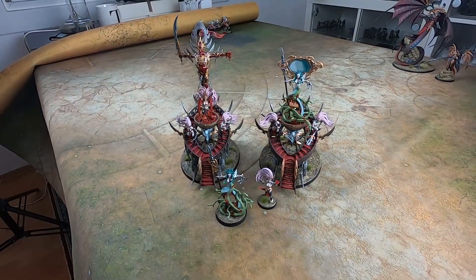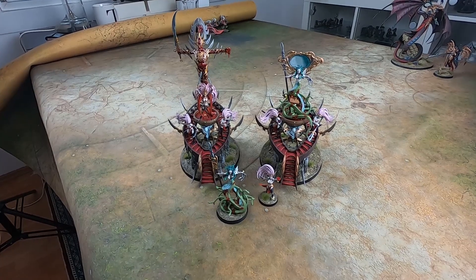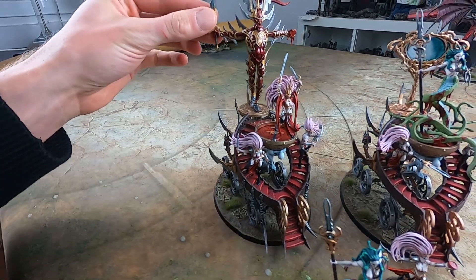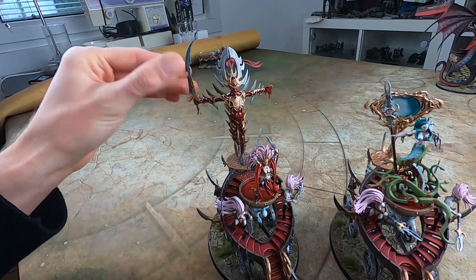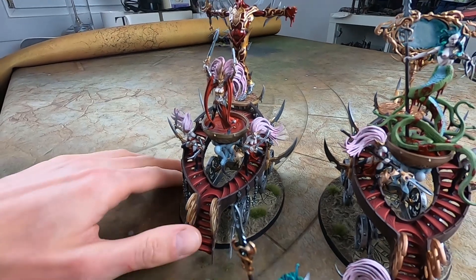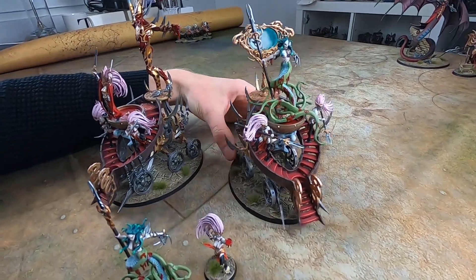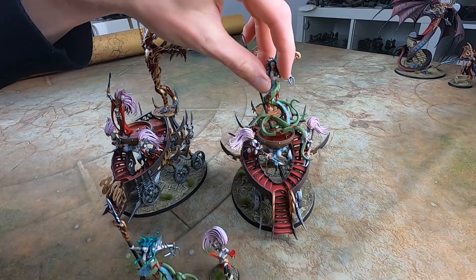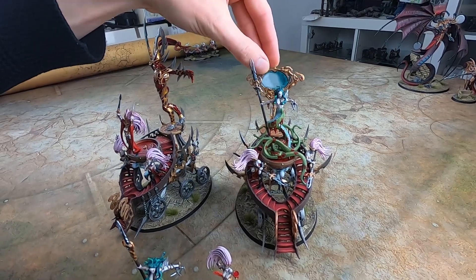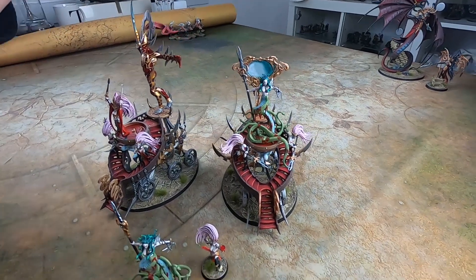And now for the heroes of the Daughters of Khaine. Unfortunately, you can only get the different heroes all in one box. That's a box with one of two shrines — either the Bloodwreck shrine over here, where we have an Avatar of Khaine which I magnetized on top of it, or a Slaughter Queen on top of the Cauldron of Blood. Or you can build the shrine as a Bloodwreck shrine with a Medusa on top of it, which are also magnetized — along with her mirror — mainly for transporting reasons, and also in case Games Workshop decides you can put an Avatar of Khaine on there so I can swap him.